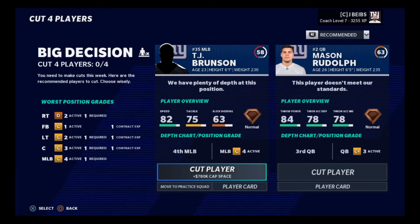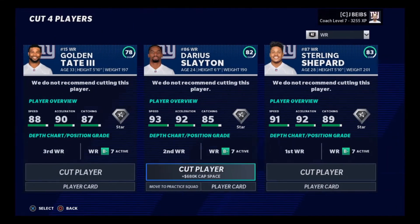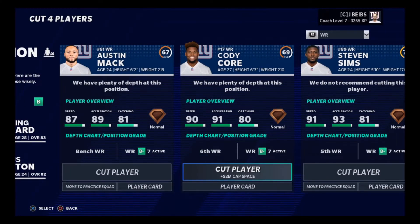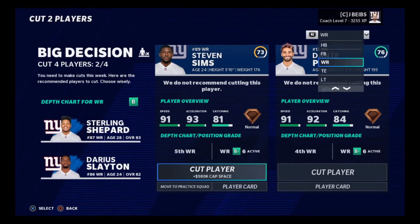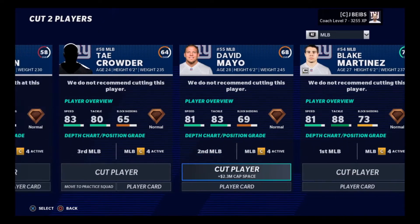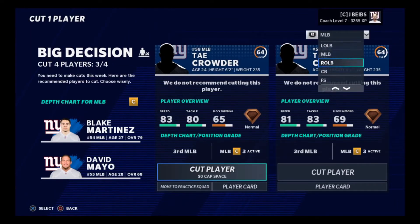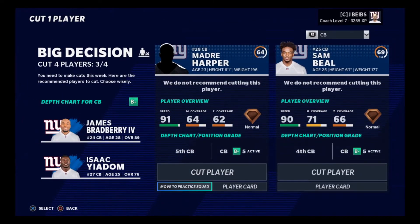So we won against the Bengals, but now we have to cut some players. I kind of already have players in mind. We're keeping our three star receivers: Pettis, Sims. We'll cut Core and add Mack to the practice squad. We want to get rid of some middle linebackers - we will cut TJ Brunson. And I think there's a corner we need to cut - actually, we'll just move him to the practice squad.